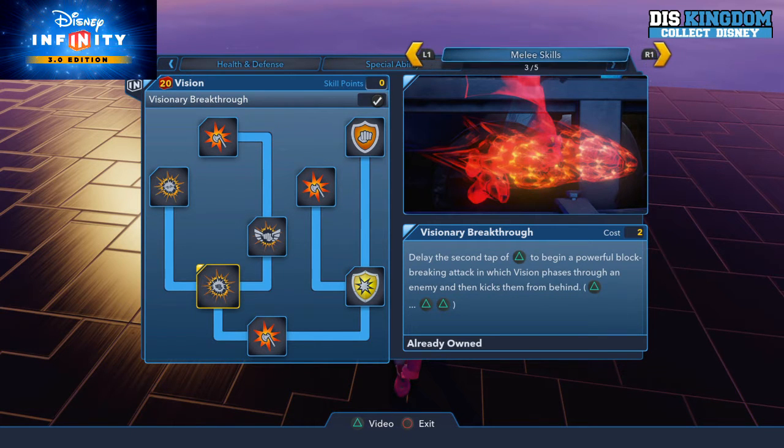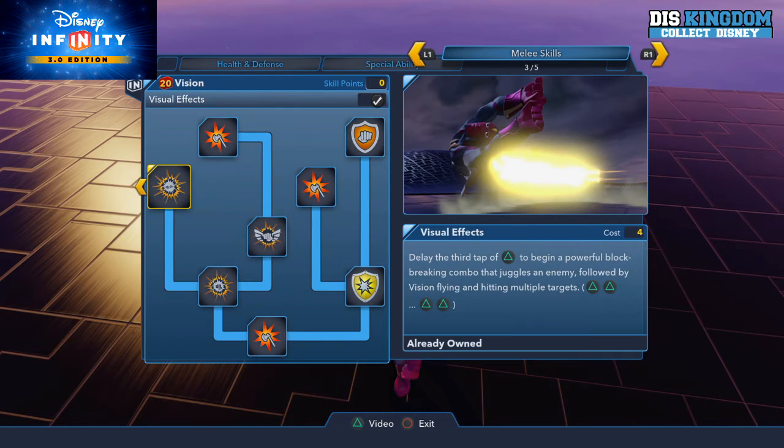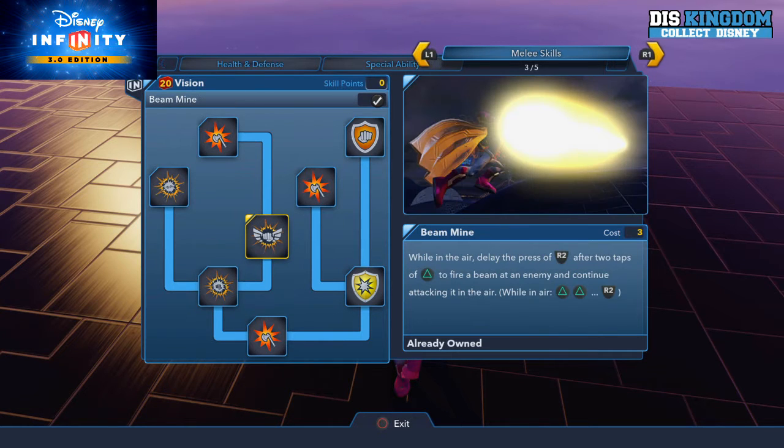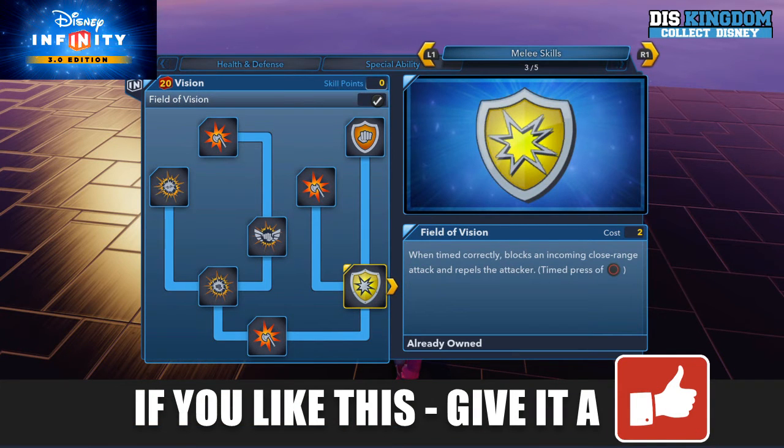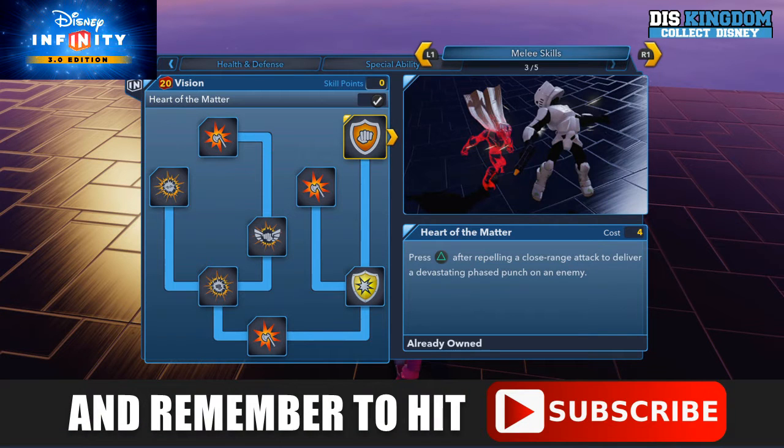Vision phases through an enemy and kicks them from behind. There's also a juggling attack, a beam mine so you'll blast them, and the strength upgrade for that one. We also have Feel the Vision, which will repel any attacker. And finally, Heart of the Matter — you can basically hit them with a close range attack to deliver a devastating punch.